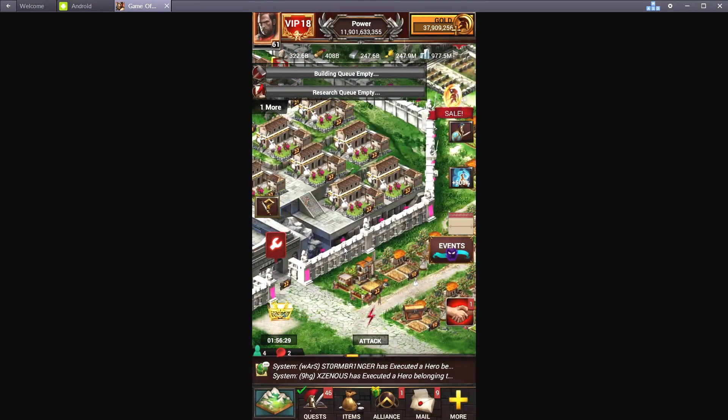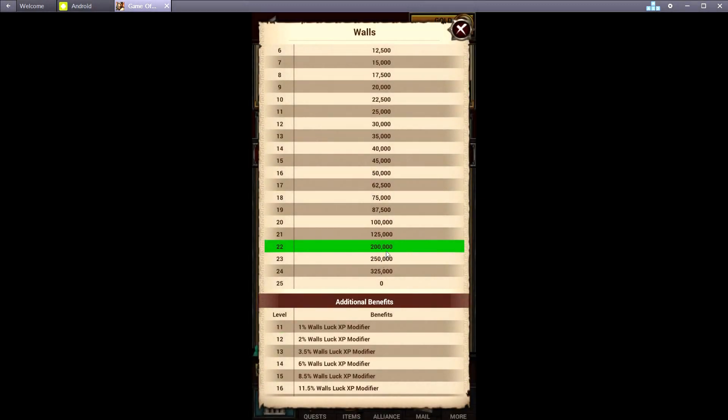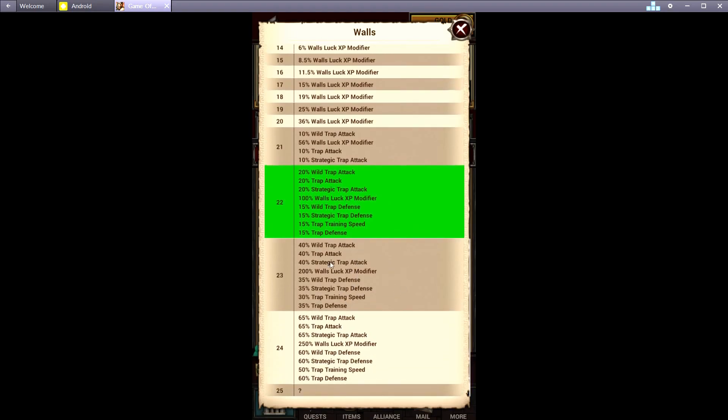Another great one to have is the walls. If you upgrade the walls they will give you a little bit more trap capacity. It's a 75-trap jump from level 21 to 22, then 50 to 23, and then another 75 at 24. That doesn't seem like very many, but these traps do make a massive difference in hits. When you upgrade them you also get a little bit more trap attack, trap defense, and trap training speed.